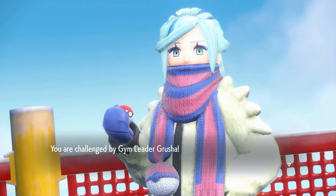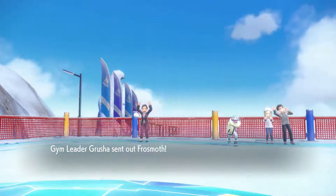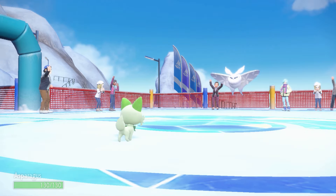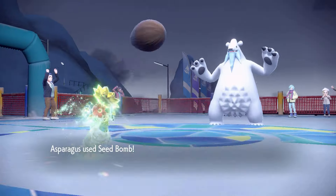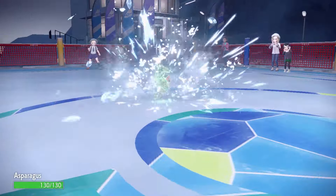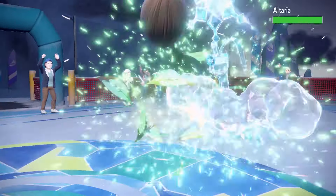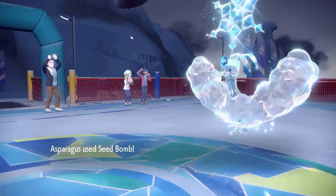Time for our final gym, the Ice Gym. For this battle, we had to go without a held item. We started with Hone Claws as Frosmoth thankfully missed its Blizzard, then one-shot it with Acrobatics. Beartic was a one-shot Seed Bomb. Cetitan survived Seed Bomb in red health, taking Asparagusk to below half with Ice Spinner, but went down the next turn. Altaria also survived Seed Bomb, but missed its Hurricane, allowing Asparagusk to finish it off.